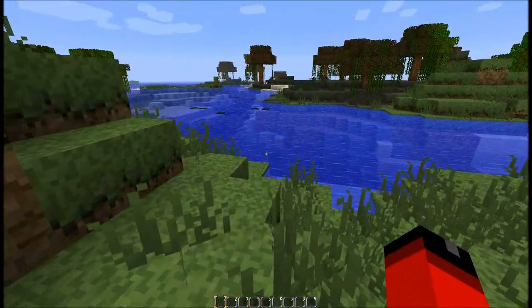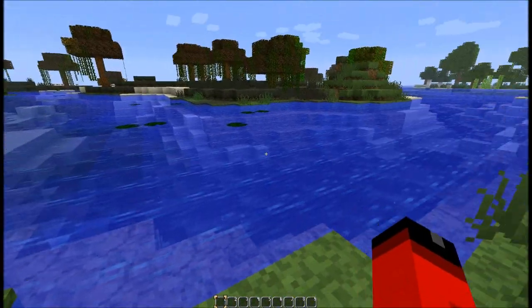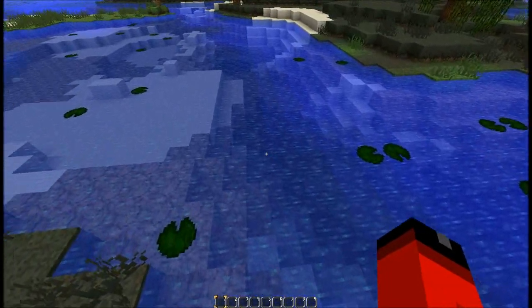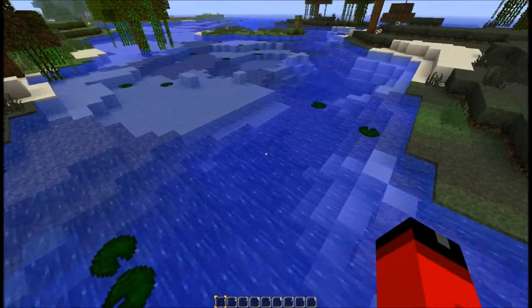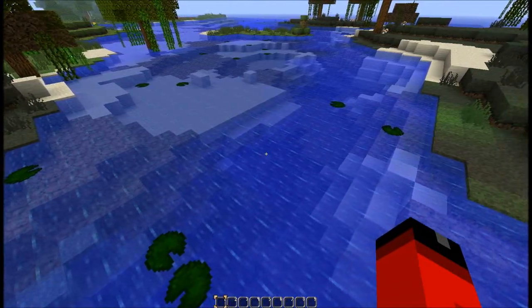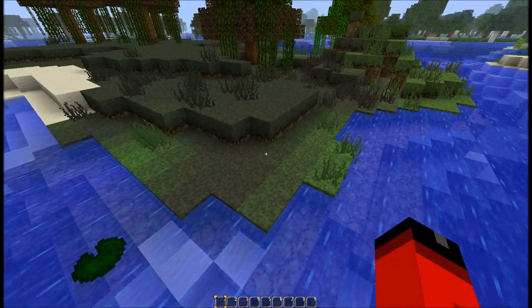One thing players often commented on with swamp water was how jarring the transition was from normal water to swamp water. To those looking for a fix, now there is one. Normal and swamp water now blend seamlessly together for a much nicer transition. In addition, blocks and grass between different biomes have received a similar treatment, blending together more smoothly for a natural appearance.